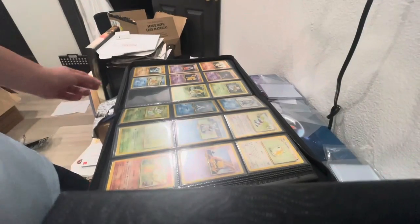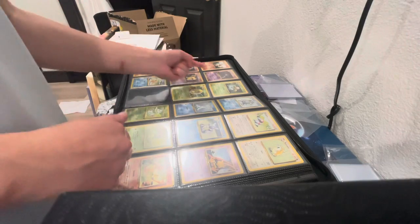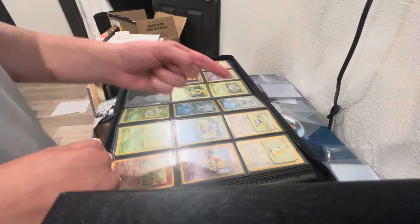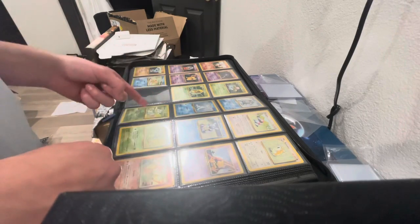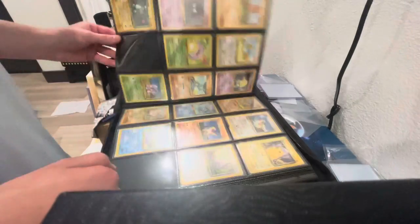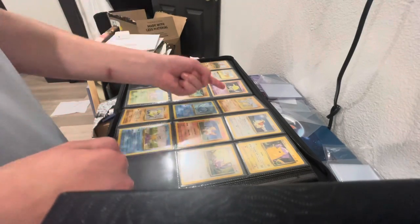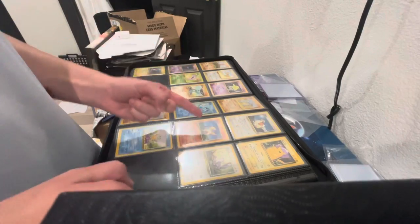Let me zoom out so you can see better. We got Dewgong, Dratini, Farfetch'd, Growlithe, Haunter, Ivysaur, Jynx, Kadabra, Kakuna, Machoke, Magikarp, Poliwag, Porygon, Raticate, Seel, Wartortle, Abra, Bulbasaur, Caterpie, Charmander, Diglett, Doduo, Drowzee, Gastly, Koffing, Machop, Magnemite, Nidoran, Onix, Pidgey, Pikachu, Poliwag, Ponyta, and Rattata.